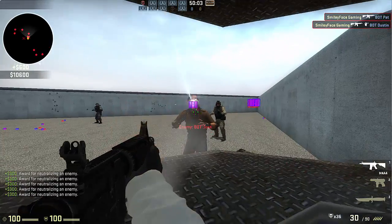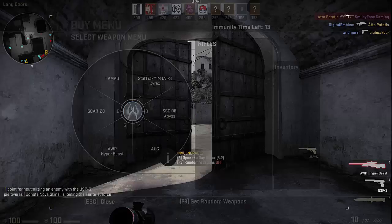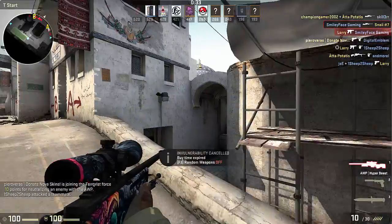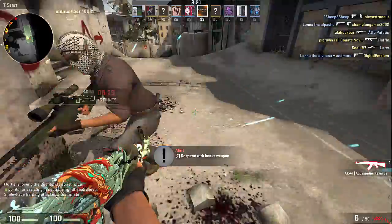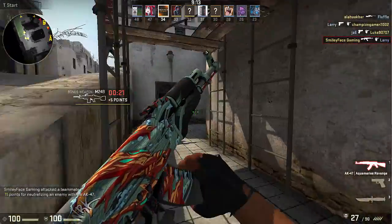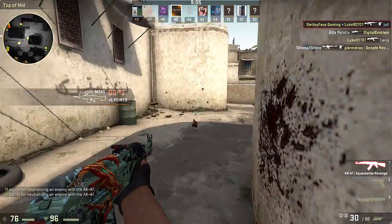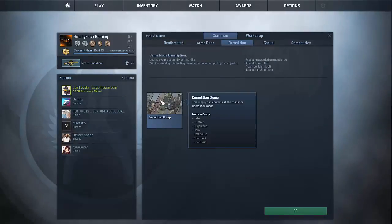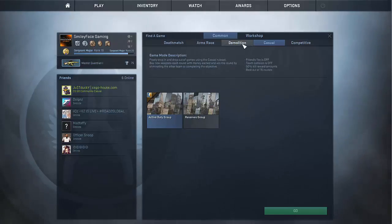I'd recommend practicing by getting around 500 kills using a variety of weapons. Before playing competitive, you need to reach at least level 3 in CSGO. The easiest way that also provides the most practice is by playing Deathmatch — essentially a brawl where the team with the most kills after 10 minutes wins, with no bomb. Deathmatch is great for reaching level 3 and practicing your aim. Once you're around level 2 to 2.5, consider moving to Demolition or Casual, which are much closer to competitive since they both have a bomb and are based on eliminations. Once you hit level 3, you're ready to enjoy competitive.